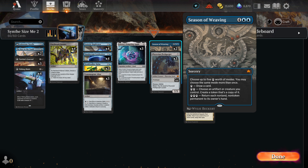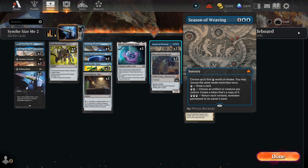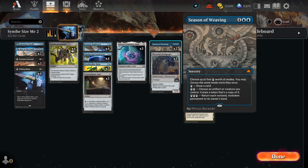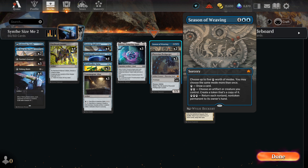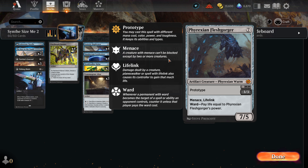Season of Weaving is a powerhouse in the deck. We can use it to draw or make token copies of any creature or artifact. The second ability is one we can use twice and also get a draw, which can easily get us multiple Synthesizer tokens. The Fleshgorger is our life gain — his lifelink goes a long way to keeping us in the game. Plus, he is an artifact, so he'll trigger the Synthesizer when we play him out. Fleshy is a monster that can be hard to deal with. If it all goes south, we can try making token copies of him and rule the board with an army of Flesh Eaters.